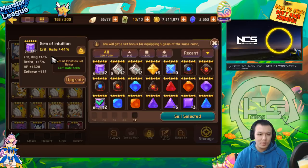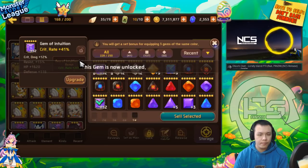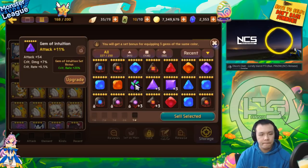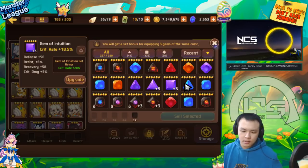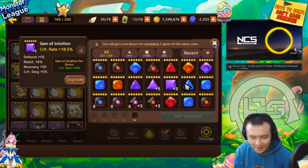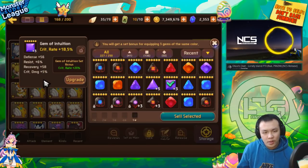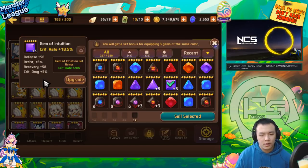Crit rate gems, you have to take to plus 15. This isn't something I would just throw on a random titans monster because they wouldn't need crit rate anyway. So this gem is kind of bad, actually kind of useless. You want to keep in mind that this is very very end game already. If you're just starting out on golems, you can't afford to sell gems like I am right now. That gem could have been really really good for you.